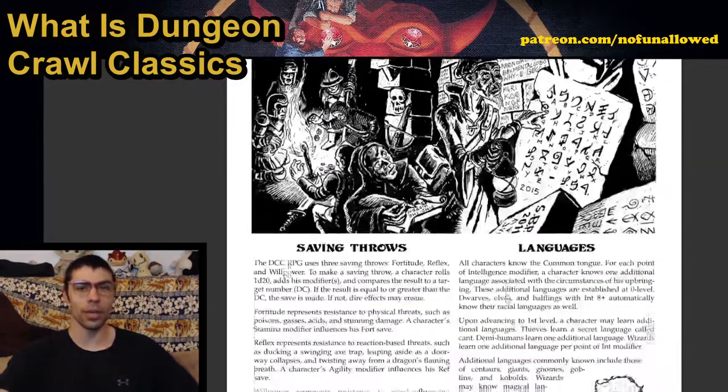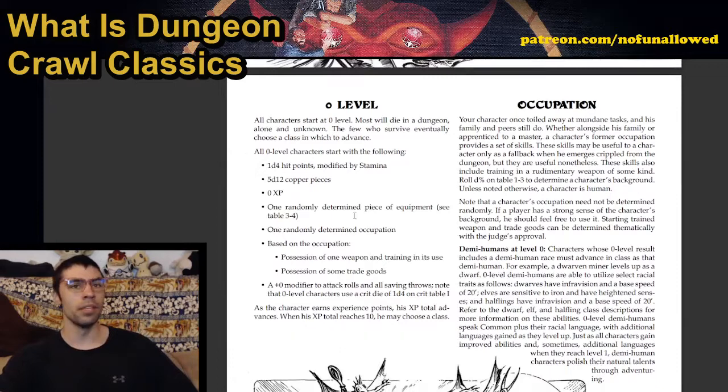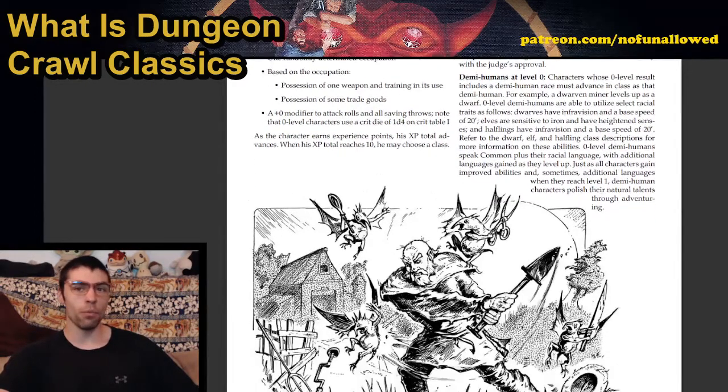Saving throws are very simple — when I show off the character sheet, it's not going to be a billion things. At zero level, you have a d4 of HP, you get a random item, and you go. There's a ton of pre-made adventures for that, so if you aren't willing to make it yourself, you can easily find amazing ones. Level zero play is just a unique way of approaching it.